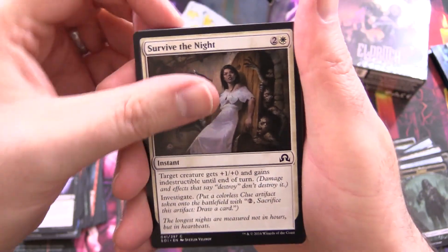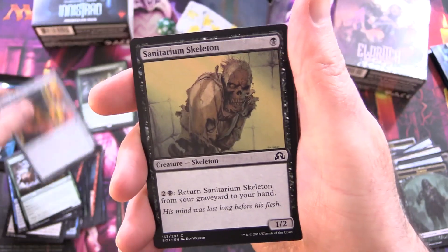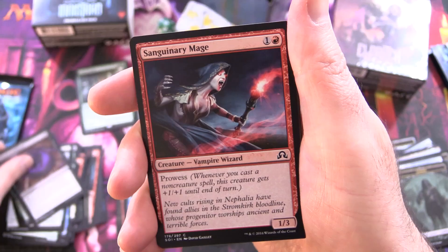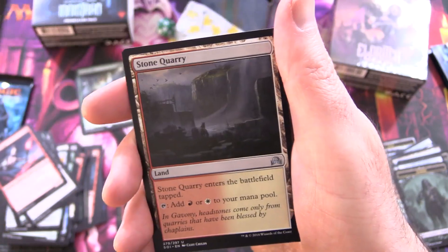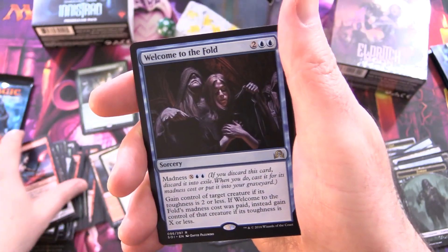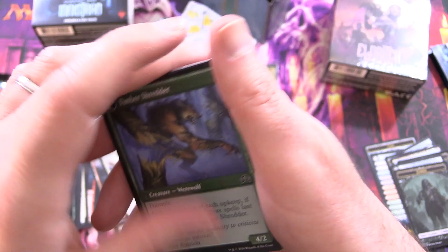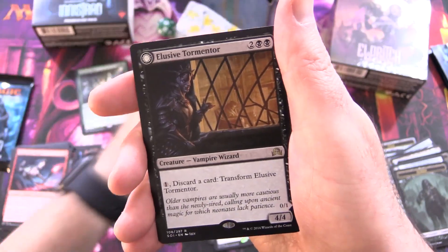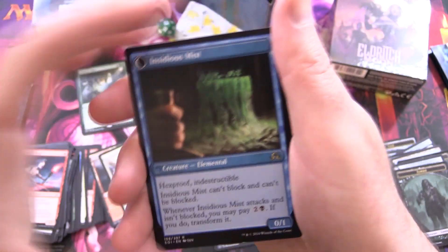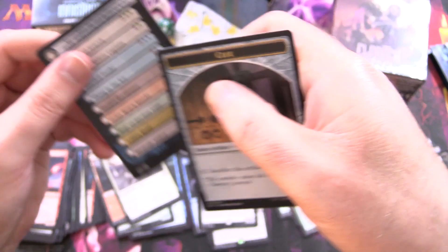We have Survive the Night again, Stitched Mangler, Intrepid Provisioner, Shard of Broken Glass, Sanitarium Skeleton, Fork in the Road, Vessel of Malignity, Sanguinary Mage, Groundskeeper for the Uncommons, Stone Quarry, Griff Spoon, and Welcome to the Fold — that's a little bit ominous. And Hinterland Logger, which flips around into Timber Shredder. And Elusive Tormentor — a rare flip card. What's on the other side? We have Insidious Mist. And a Checklist and Clue Token.